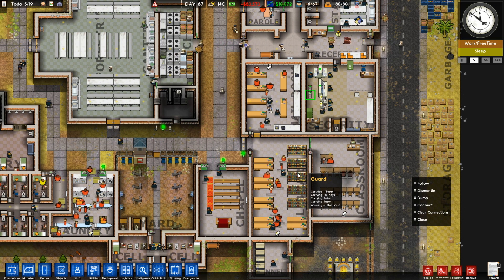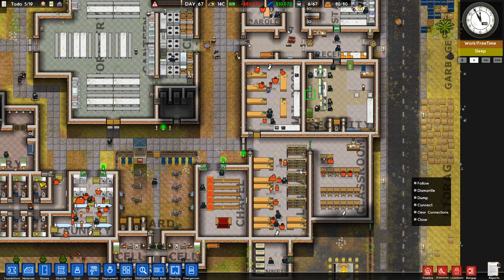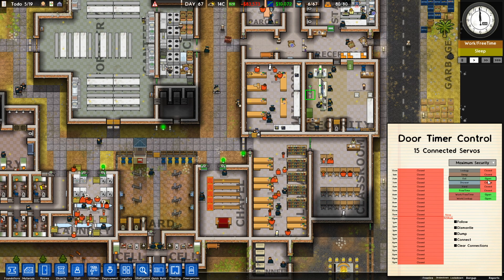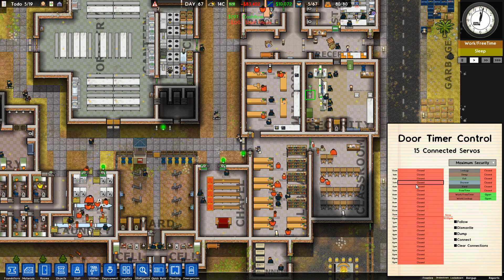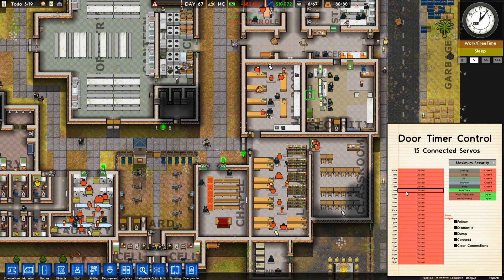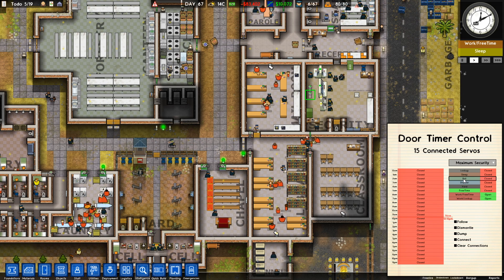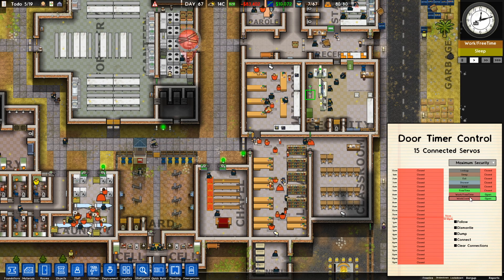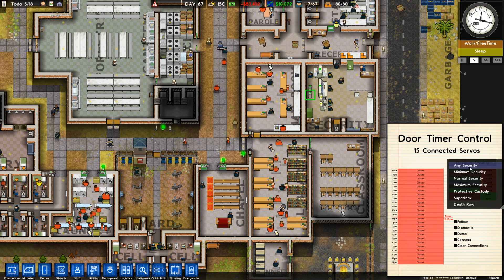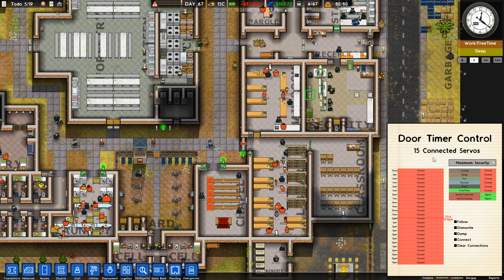Next, I'm going to talk about door timers. These timers are used to send out signals during specific times in the day. If you click on one, you can see you can open or close things during different times — you can pick specific times like 5 a.m. to 6 a.m., or you can pick specific parts of your prisoner's regimen to be open. Right now I've got it set for work and work/lockup for maximum security. You can also set any security level. It's very easy to set up.